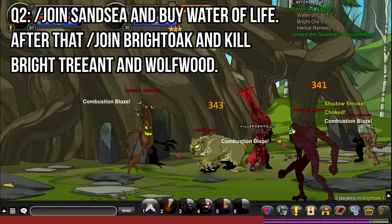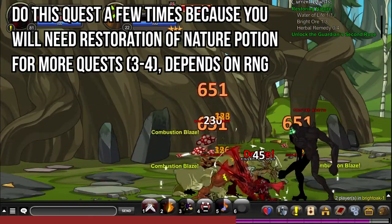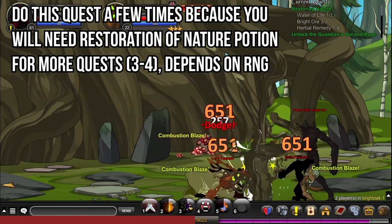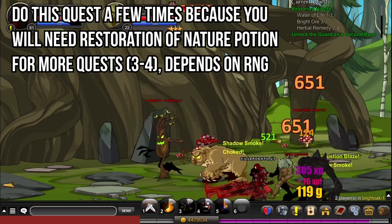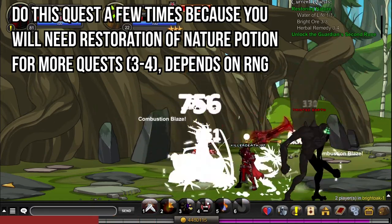Slash join Sand Sea and buy a few Water of Life bottles — around 6 to 8 to be safe. After that, slash join Bright Oak and kill Bright Treant and Wolf Wood. This quest rewards an item that will be useful in a few later quests, so I advise you to do this quest a few times. Since it's an RNG quest, I can't give you a precise number.